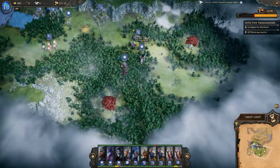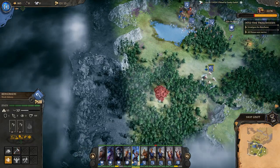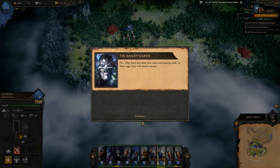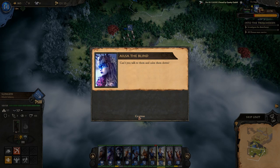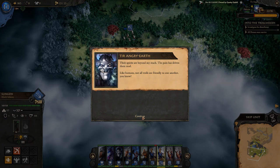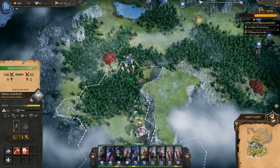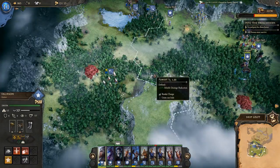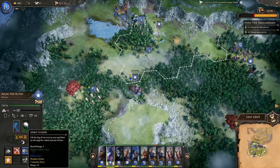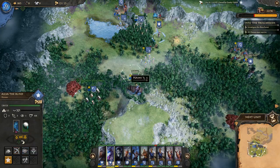Heading over to the Blood Oak area. A new dialogue trigger: more wild trolls appear. Tier Quiet Earth warns that these trolls have lost their root trees and gone wild with rage — they'll attack anyone. She can't reach their spirits. We send a unit north to investigate a possible settlement. Attacking the enraged troll. Using spirit vision to scout further. Considering using Ancestors' Guidance to give that front unit a little extra defense.